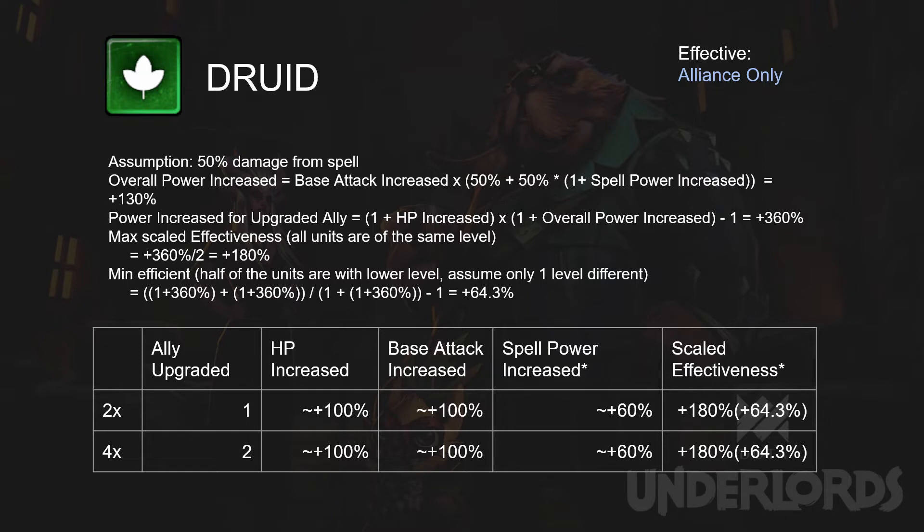Knowing the amount of power increase of upgraded units, we can now calculate the average power increase for the whole alliance. This bonus is most powerful if all Jewels are of the same level. If the Jewels are of different levels, the bonus is actually less effective. The numbers in brackets are the approximate effectiveness when half of the Jewels are one level lower than the other half. One trivia for Jewels: extra Jewels get 0 bonus, while extra units in other alliances still get the bonus even though it does not further improve it.